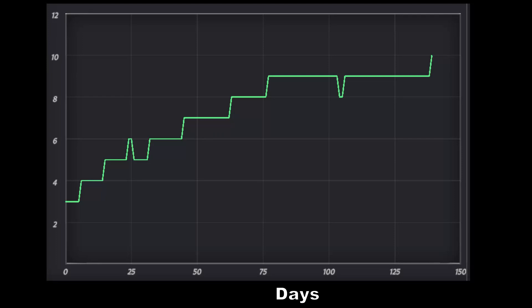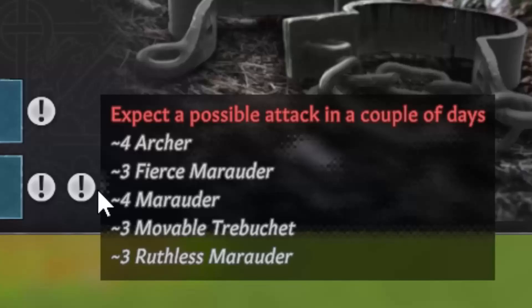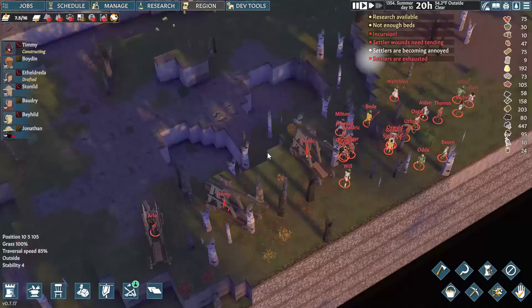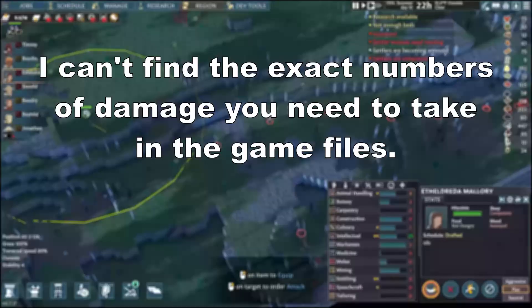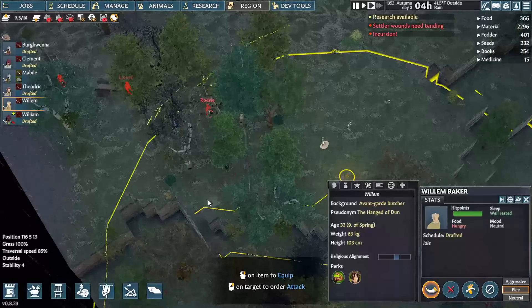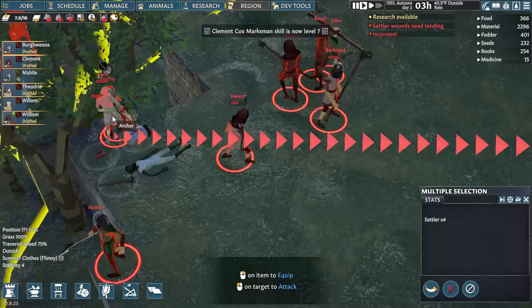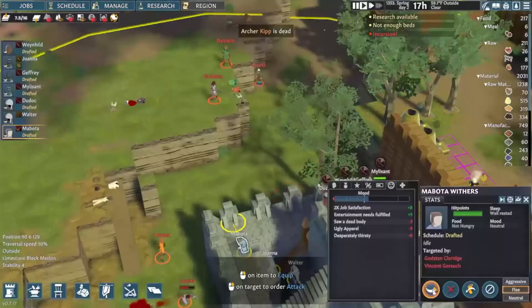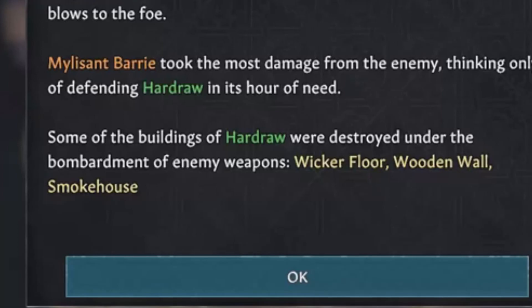Trebuchets are massive and destructive siege weapons that can spawn in with raids even early on in your first year. The chance for them to spawn starts somewhat low, even in massive raids of 30 to 40 high-tier enemies. However, this gets increased by a lot if you do too well against previous raids by taking little to no damage to either your villagers or your buildings. The first option is just attacking them directly — a colonist with a crossbow can destroy them in one shot and or kill the operator in two most of the time. The second option is usually better: ignore their trebuchets and tank some of their shots while you kill enough foot soldiers to count as a win. At that point, the trebuchets will immediately leave.